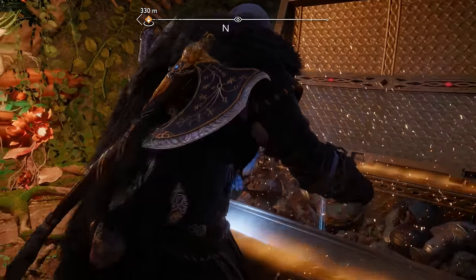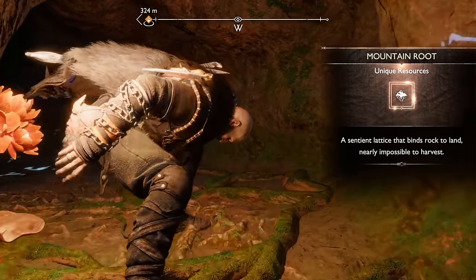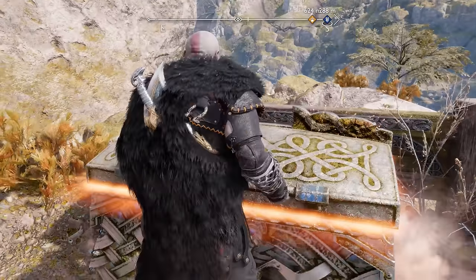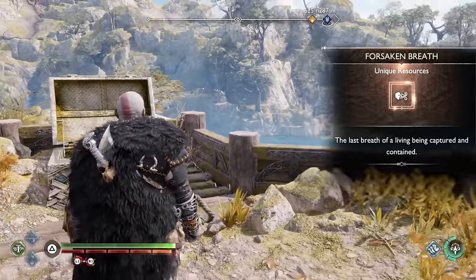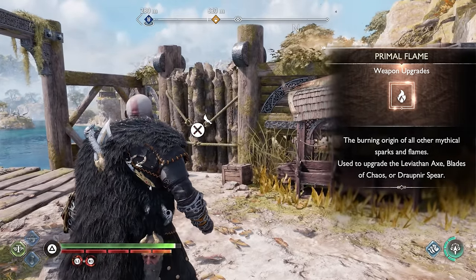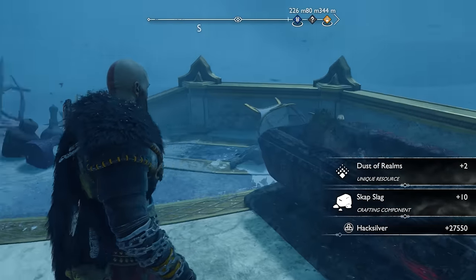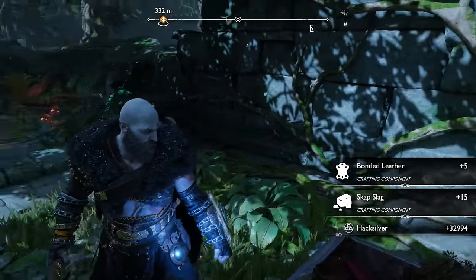However, sometimes these legendary chests can drop resources for other types of gear, and sometimes even two types of resources at the same time. Most obvious are the chests containing runic attacks you already collected, which will now provide Mountain Roots instead. For double rewards, the chest providing a shield attachment in Svartalfheim now gave both a Forsaken Breath — needed to upgrade your shield in New Game Plus — and a Primal Flame, which is used to upgrade your axe, blades, and spear. Don't put aside the red chests either, as they are now needed for Hacksilver, and upgrading items past level 9 costs a lot of it.